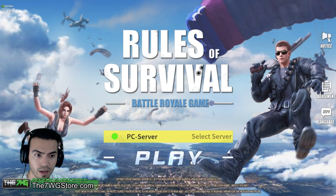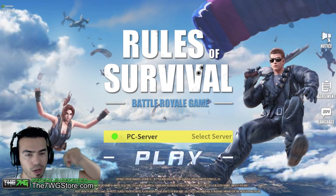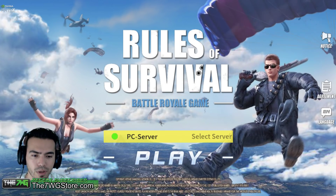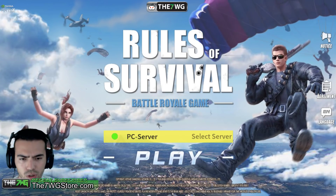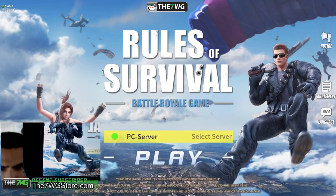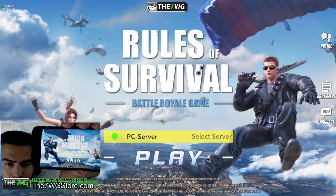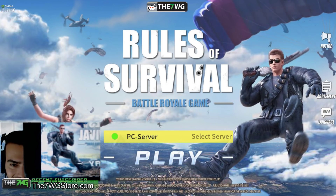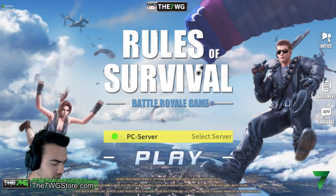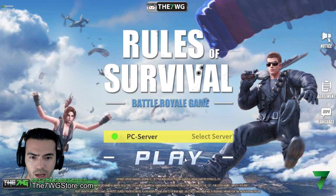You're actually going to want to open up the game on your mobile device. With the new patch and new updates, on the bottom left-hand side of your login screen you're going to see something that says 'PC Login.' Tap on that and it's going to pop up a little scanner so you can scan your game and get in.